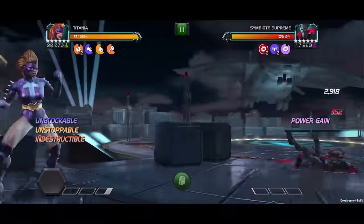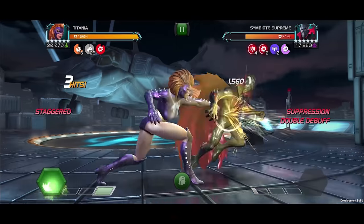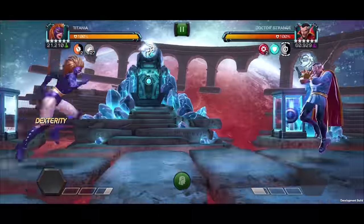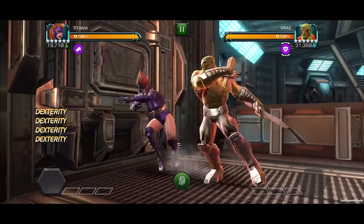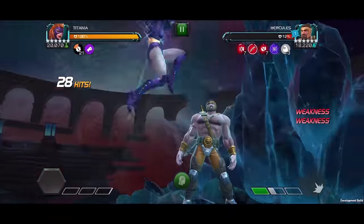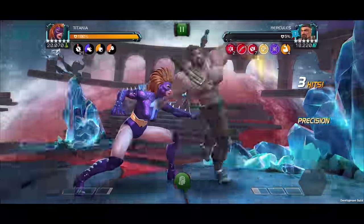Titania's buff immunity gives her a leg up against defenders who rely on Stagger or Nullify to pose a threat. She'll be a strong counter to nodes like Power Snack, EMP Modification, and Buffet. With easy access to Stagger via her heavy attack, Titania gains control over her opponent's buffs while stacking up her own debuffs.